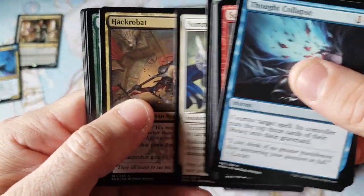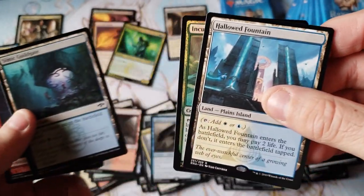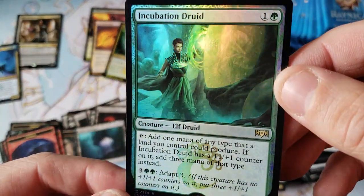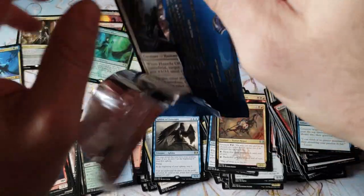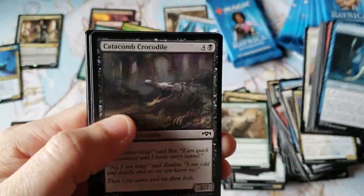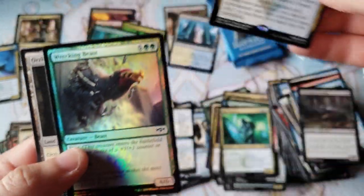Remind everybody — today is Tuesday, about three or four days after pre-release. Hallowed Fountain — and oh my God, what a pack. Second Shockland. Our foil rare is an Incubation Druid — fantastic foil rare, one of the better foil rares in the set. Just so everybody knows, keep in mind everything I'm quoting is based on technically week zero prices still. And Emergency Powers — crappy couple dollar mythic. Swinging our first miss.